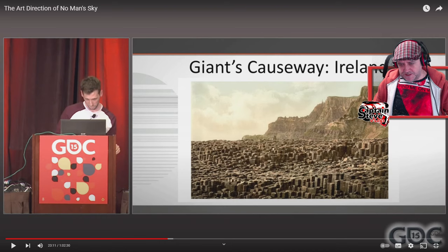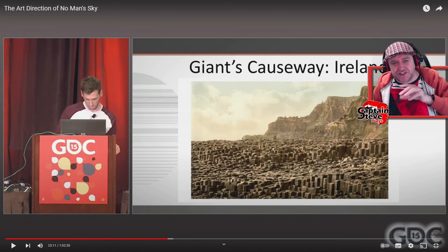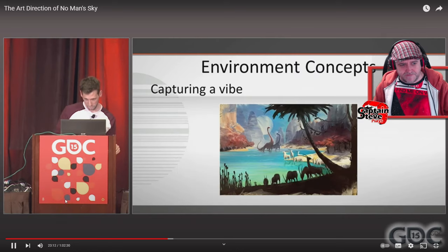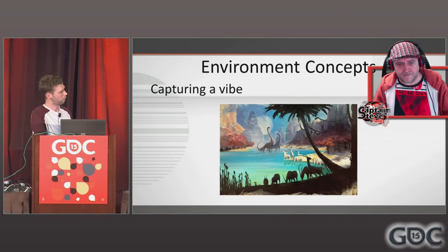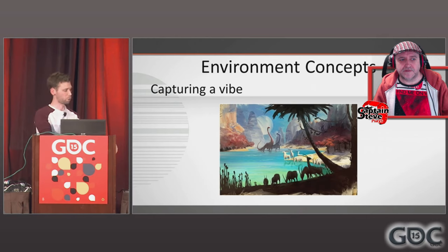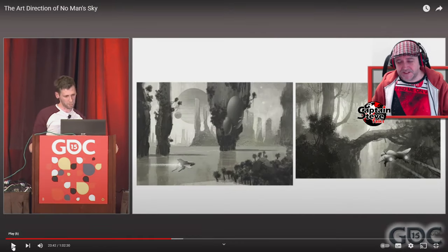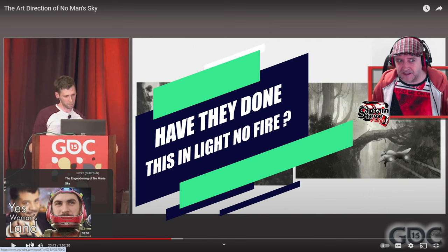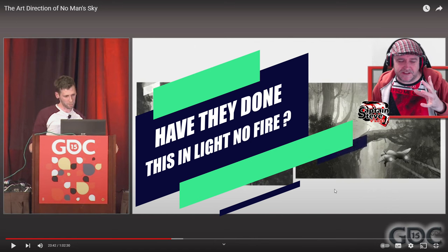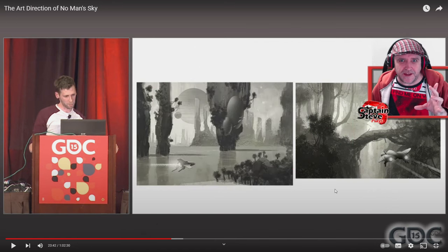So this is Grant Duncan at GDC 2015, and he talks about that sort of element — where you see the diplos wading in the water. What they wanted to do was create a few key concepts that would capture the vibe of this lost world, this No Man's Sky. Like the E3 video where you walk down to the watering hole and the antelope run away — this was the piece of key art that influenced that. So they made the game trailer look like that concept art. That's evidence that they tailored the trailer to look a certain way — you don't find planets like that; they made a planet like that.